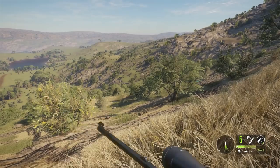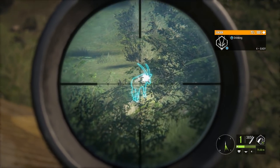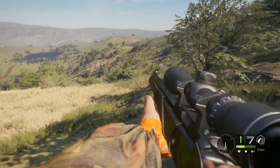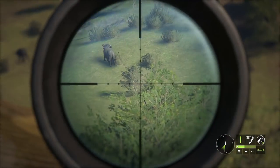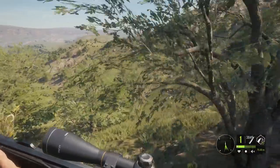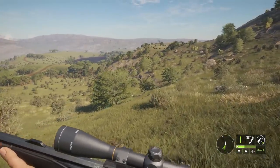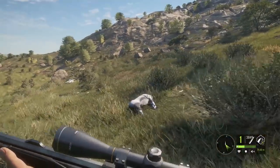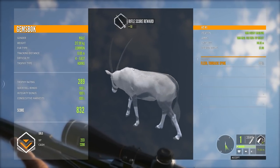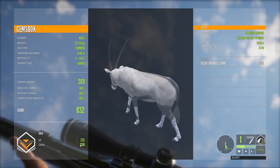We finally found our first Gemsbok as well. It is a level four and it looks quite big honestly. Can we go for spine? Does seem to work on them as well. They look cool — I can only imagine how big a level five of those has got to be. It's only an 832 — wow, they do get a lot bigger than this then. Pretty damn nice looking one though. The first one we get to harvest and it is a gold scoring one. Look at the cash you get from those guys — nearly 1400.